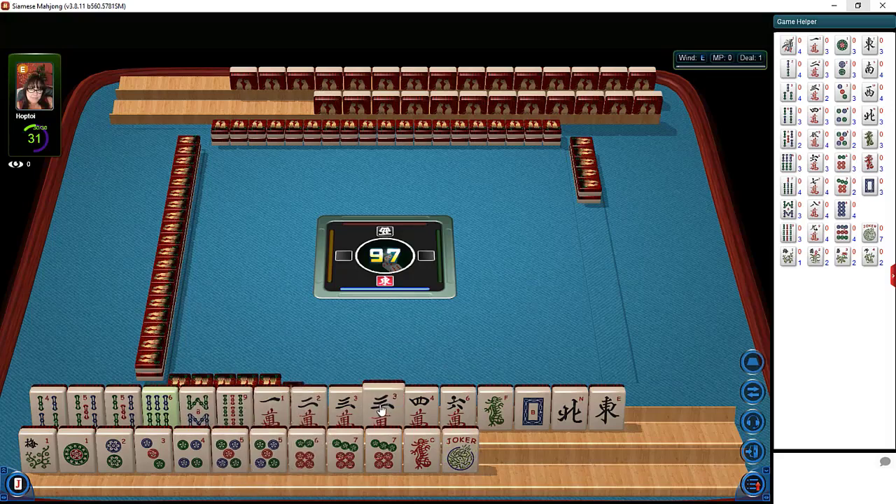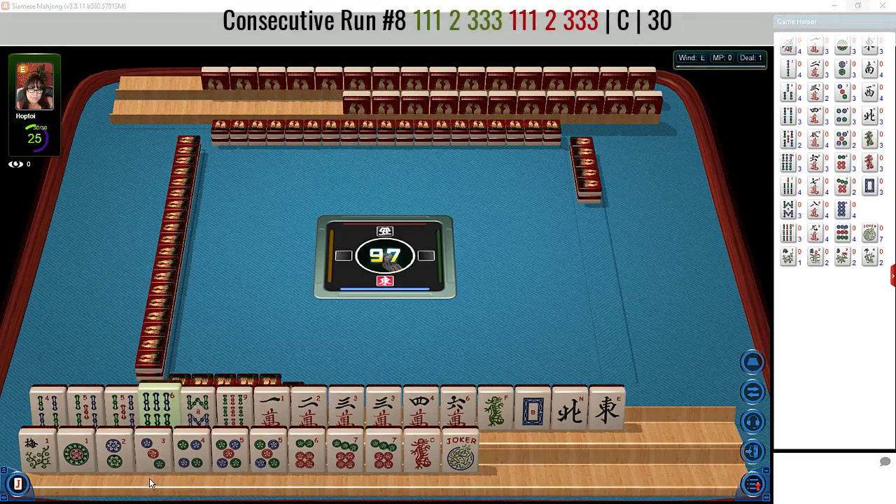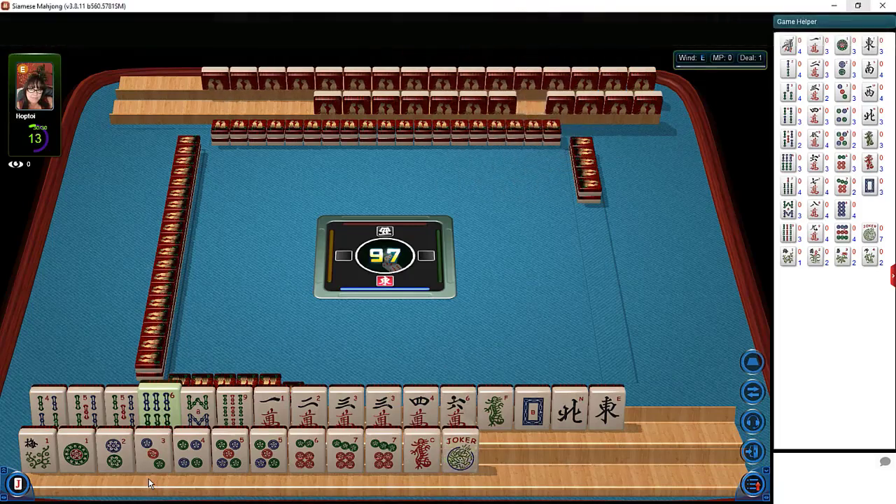We do have one-two-three in two suits, so maybe we could play one-two-three concealed. Sometimes you can pick a hand right from the beginning when you have all these tiles. So if we do one-two-three concealed and then big numbers five through nine until something develops — I think that's what I would do here.